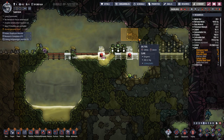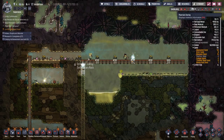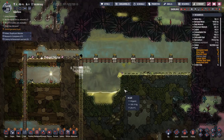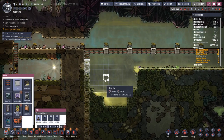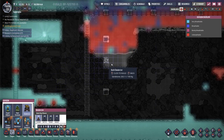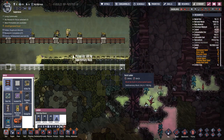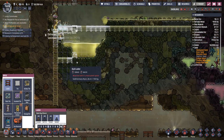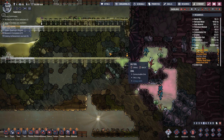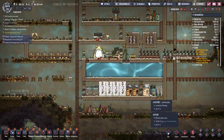Looks like the guys have done a pretty good job and hacked through the bulk of the slime biome. We have a nice little strip of oxygen here that the guys can breathe without getting into too much trouble. Every fourth level we're going to add one deodorizer — that should be enough to cover the whole level. We'll put in ladders here using sedimentary rock since that's the local material. We want to do every four tiles — that's better.